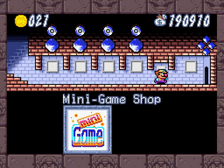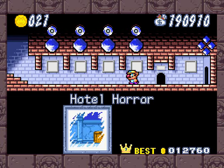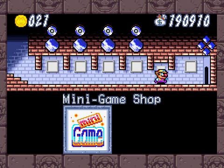Hey guys, Microsoft Office 12 here, and in the last episode we finished the Hotel of Horror. Morgan, you can come back in now. And in this episode, we're going to defeat Cat Bat.